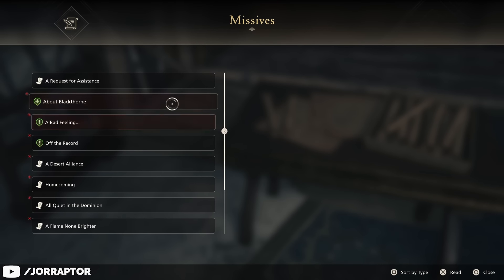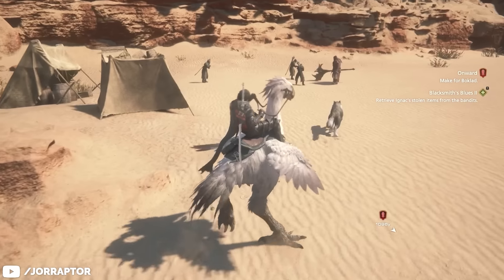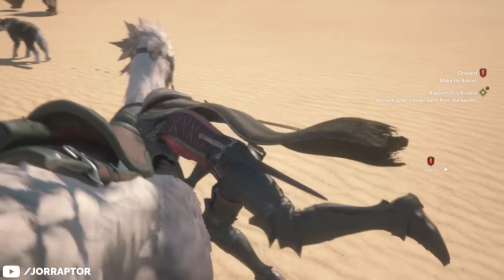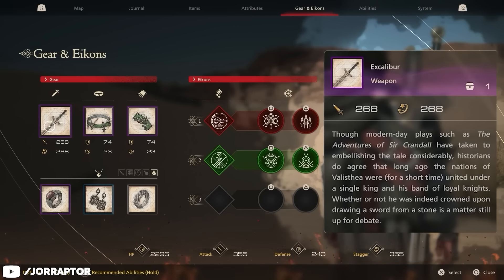It's even easier than the first one as you don't need to locate a hunt target. Just travel to the quest marker at the Dalamil Inn, then follow it out into the desert to kill the bandits. After following this quest through to the end, you will have received the blueprint for the sword Excalibur.